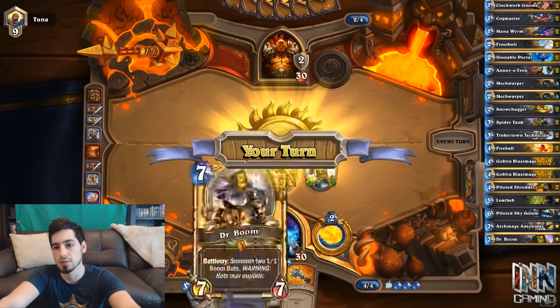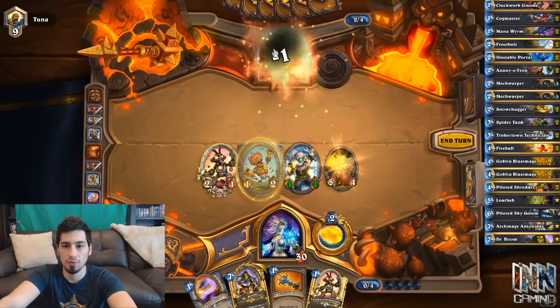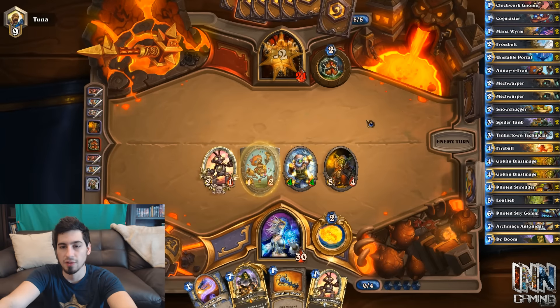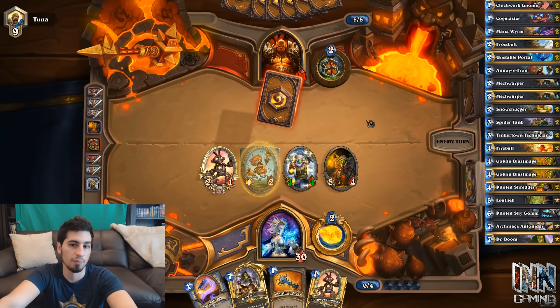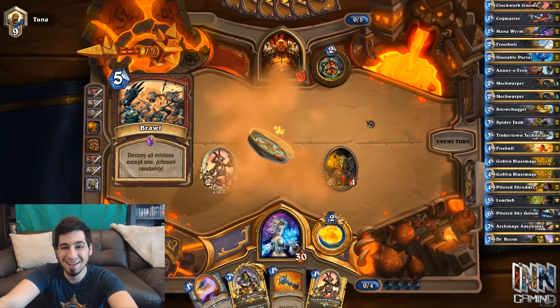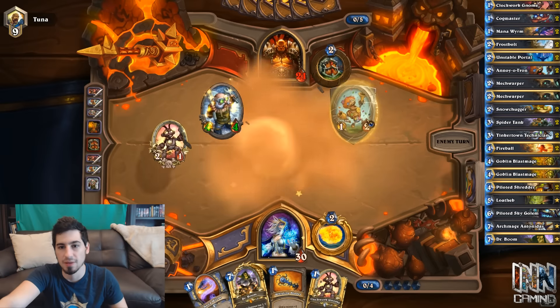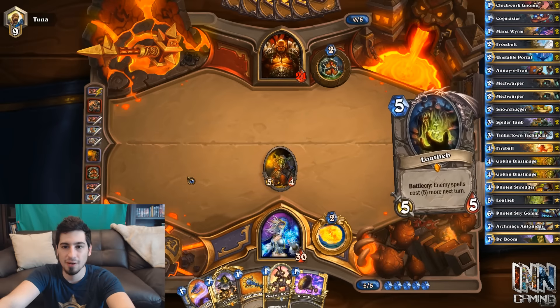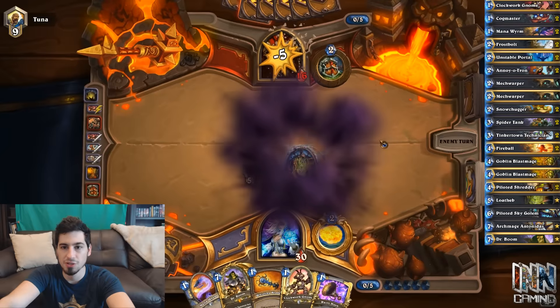We'll throw down the 4-4, swing for 1, swing for 2, get another spare part. We still have another spare part coming from our 2-1 on the field. We drew an Archmage — good. We've got Dr. Boom for 7, so we don't have a 5 or 6 drop. Hopefully we draw into something that combos with that. We'll throw down Blast Mage and swing with everything. Heading into turn 5 — but Warriors always have Brawl. Yep, there's the Brawl.